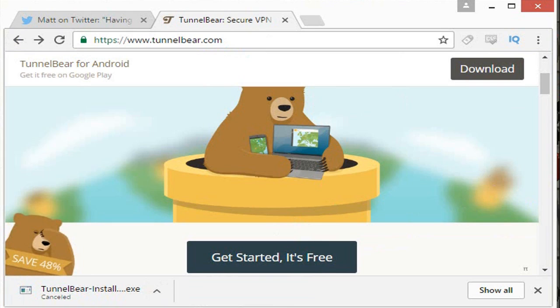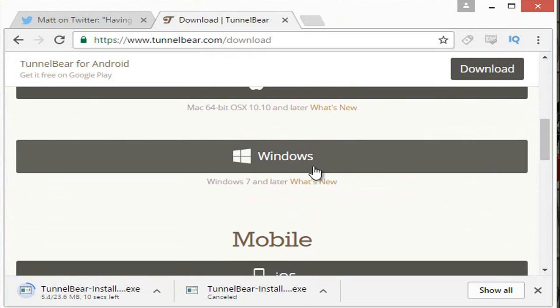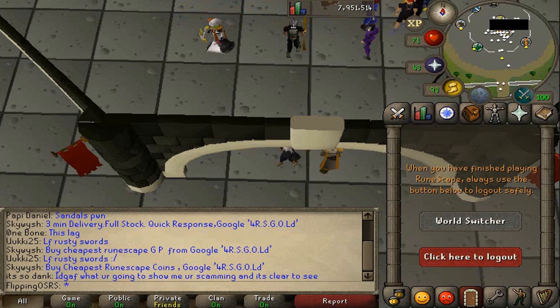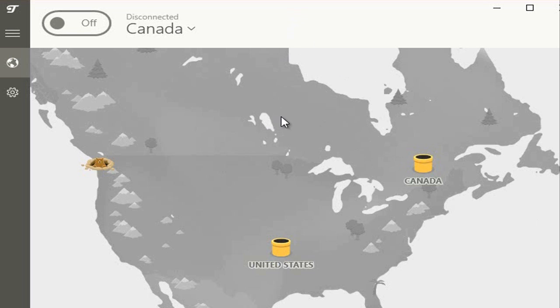One VPN I downloaded — this isn't a paid promotion, it's just the first one I found — is TunnelBear. It's really easy to install and set up, especially for people who aren't technically savvy with networking. Just go to tunnelbear.com, hit 'Get Started,' it's free, then download the version for Windows or Mac, go through the install — you might need to restart your computer, but afterwards you'll have the TunnelBear client.